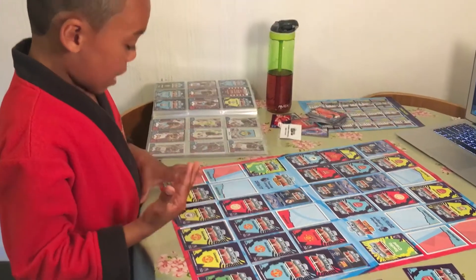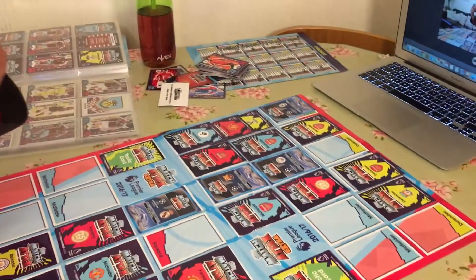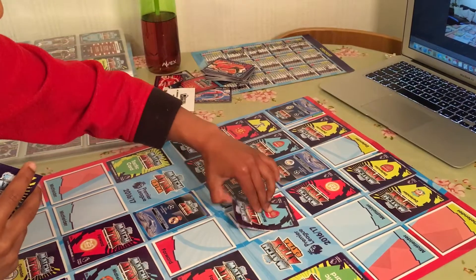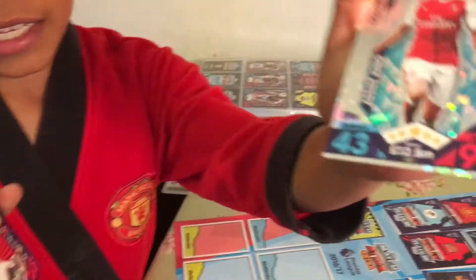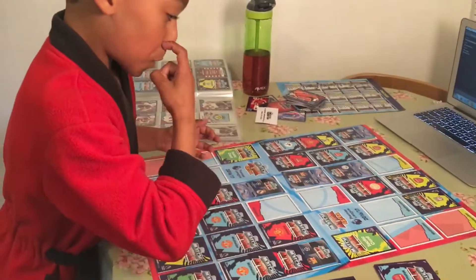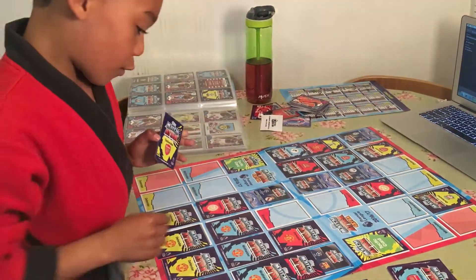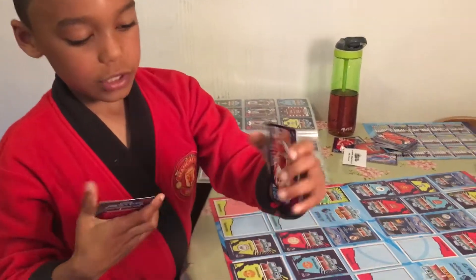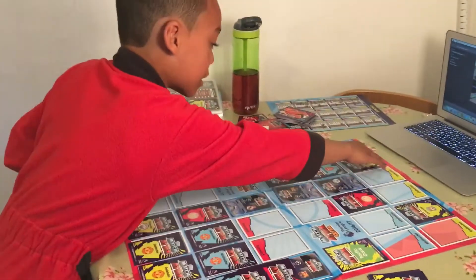So I'll go with my defense and choose my Manchester United left back. Then they could choose their Arsenal midfielder, but I put them up as forwards — it would be 96 for attack vs 75, so that makes it 1-1. Then they could go Arsenal left back, and I go my Manchester United forward. They would win because it's 93 vs 86.